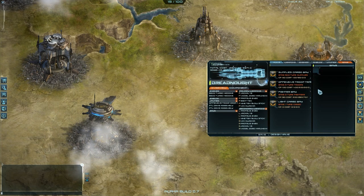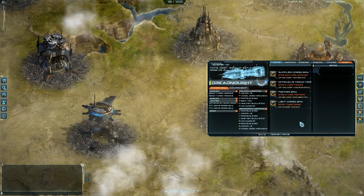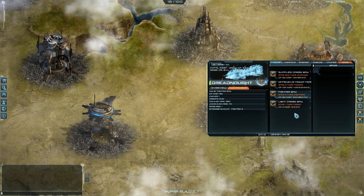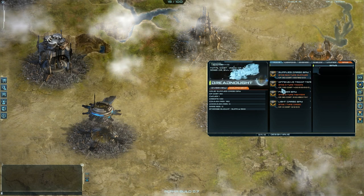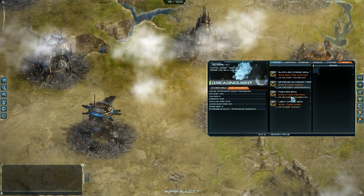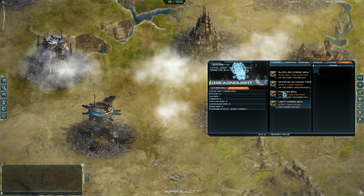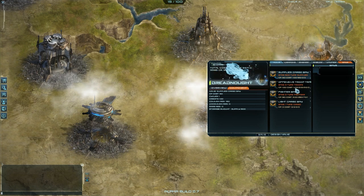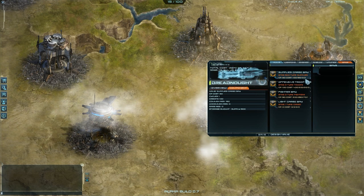Now, the bays. Bays have different purposes: the supply cargo bay, offensive troop transport, fighter bay, and light cargo bay. I can only tell you about the supply cargo bay — you can carry supplies from one planet to another, make exchanges, stuff like that.